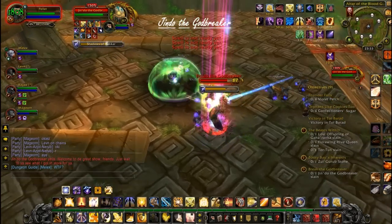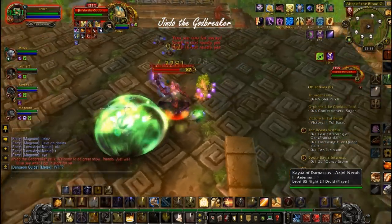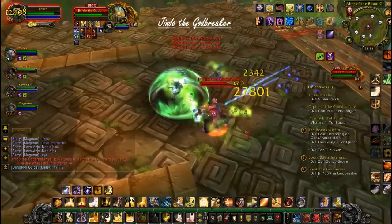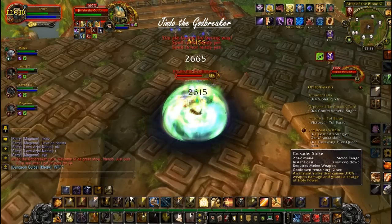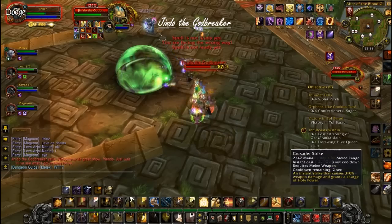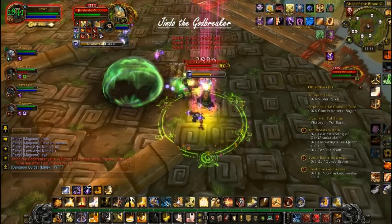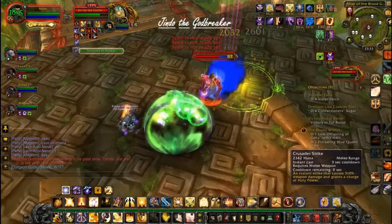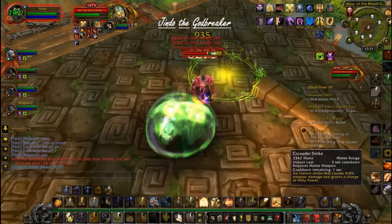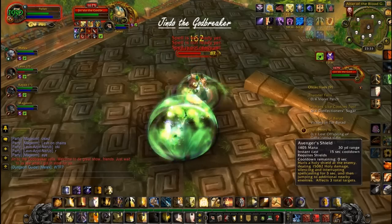Jindo's first ability of note are the anti-magic zones he places on the floor — they are the green orbs. The aim of this phase is to keep yourself inside when Jindo casts, and to keep him out for as long as possible to prevent any of your damage going to waste. The idea is to keep repeating this, avoiding his damage attack that you can see there, whilst keeping the rest of the raid alive and keeping aggro from Jindo on the tank. This is relatively simple, and not many people wipe here.